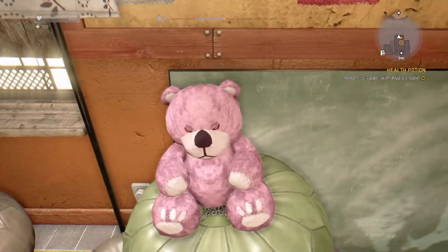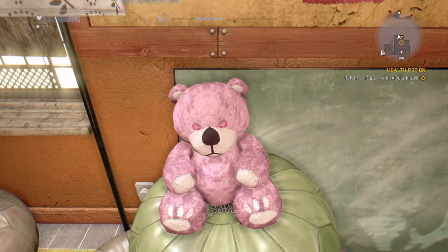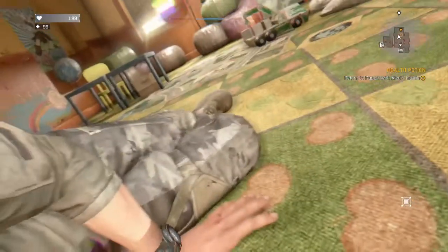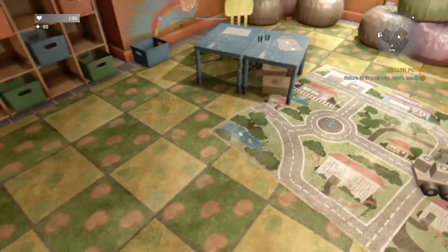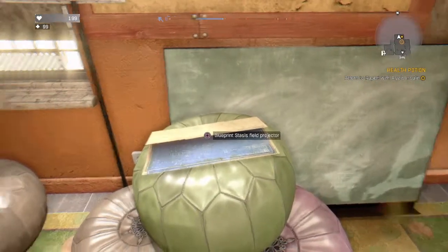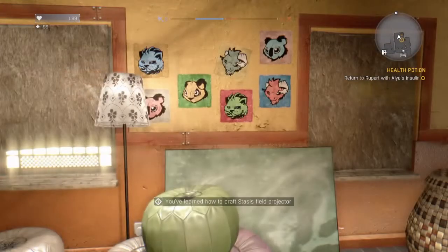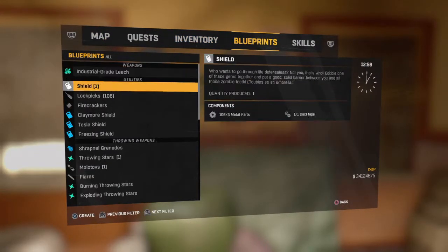It says 'don't touch me' and 'stop it' — kind of sounds like Marzia, PewDiePie's girlfriend. Then he explodes, big surprise. I'm honestly surprised zombies don't swarm when that happens. Where the bear was sitting, you get the blueprint called the Stasis Field Projector.